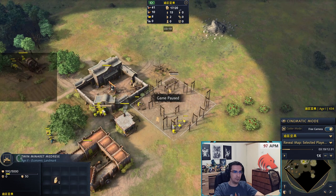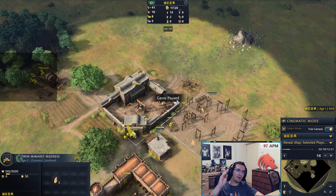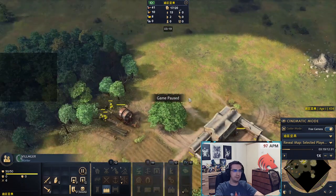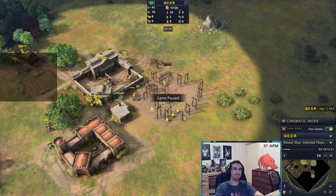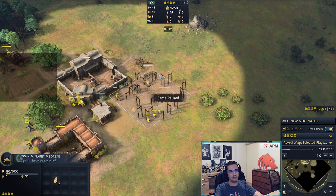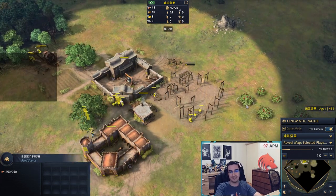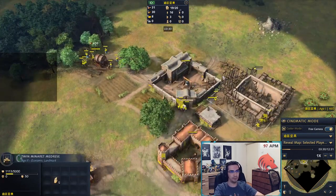A key tip: when berries spawn on the landmark, one spawns here, here, here, and there. Always place this landmark on the bottom side of your TC — if the opponent harasses from above, your berry bushes stay close to your TC for protection. If you place it on the other side, the berries would be exposed and easy to snipe. Also, having regular map berries next to your landmark is actually not good: because the landmark berries have a faster gathering rate, your villagers may skip the landmark berries and go to the closer map ones, hurting your economy. Keep an eye on this.